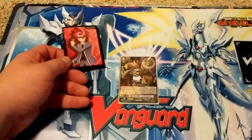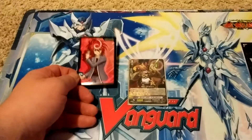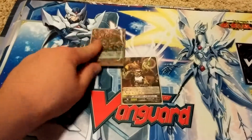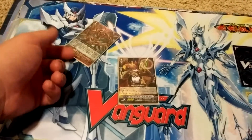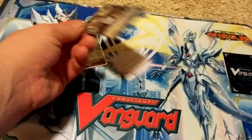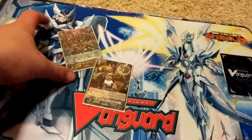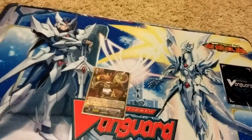The Stride units go face down, and when you use them — when you ride them — at the end of the turn they go back face up. You cannot use a face-up Stride. Face-up Stride is kind of like damage, where limit break is based on how much damage you have. Generation Break 1 means you need one face-up card in your G-Zone.